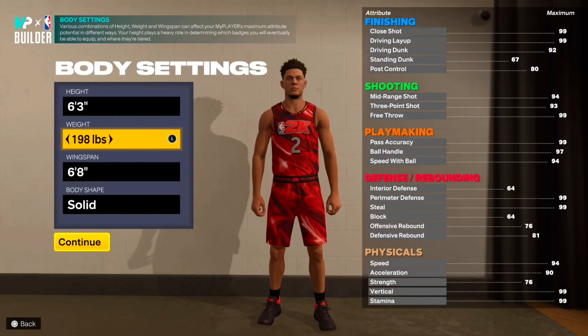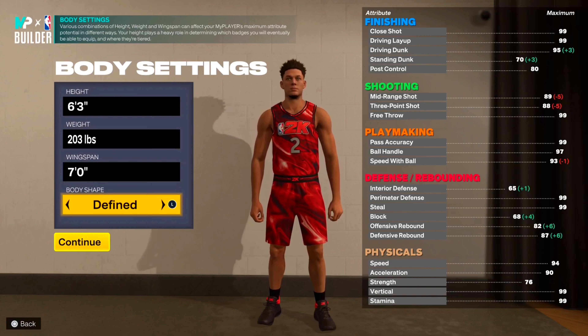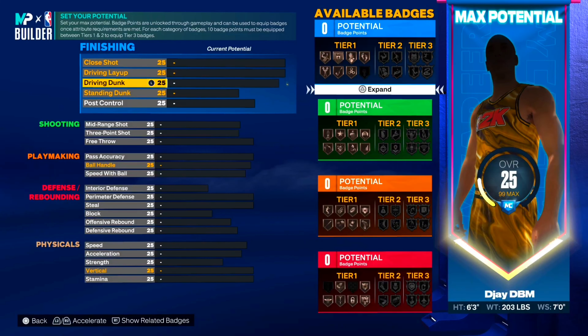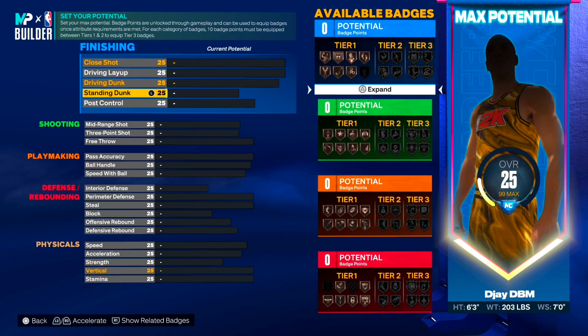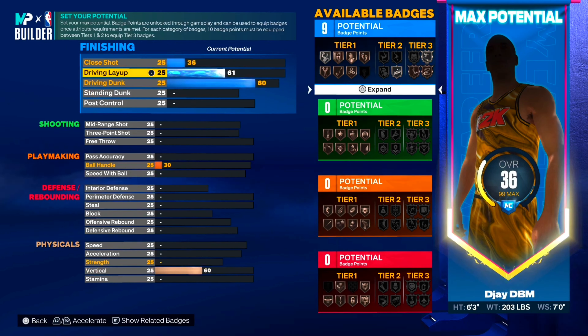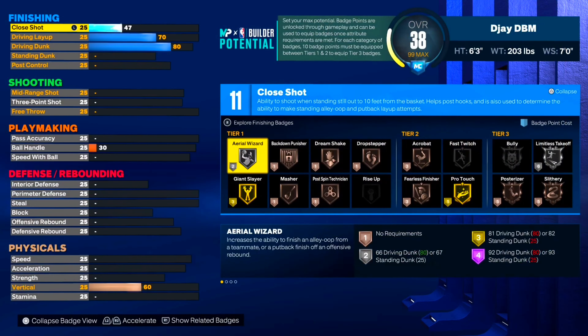Now for the second lockdown build, we're still at point guard position. I'm going 6'3", weight at 203, and wingspan all the way out to 7 feet. We'll still go defined body type. Because this lockdown build is 6'3" instead of 6'6", it's gonna have a little bit better attributes — more shooting and more defensive badge upgrades. For finishing, driving dunk at 80, driving layup at 70, and close shot at 47. Because you're 6'3" you already get limitless takeoff — on the 6'6" build you only had bronze.